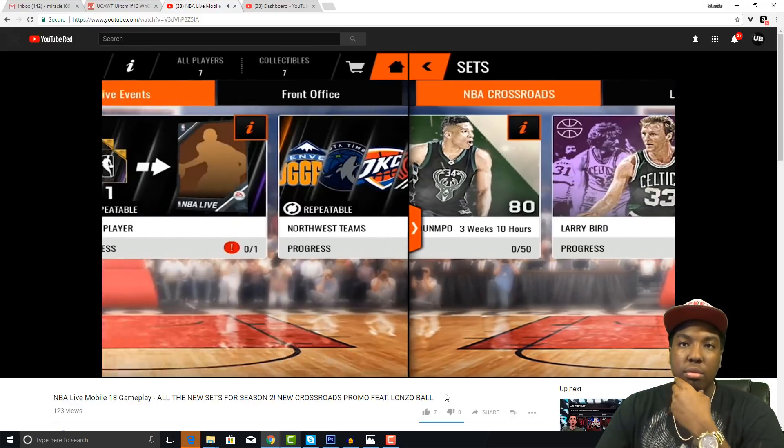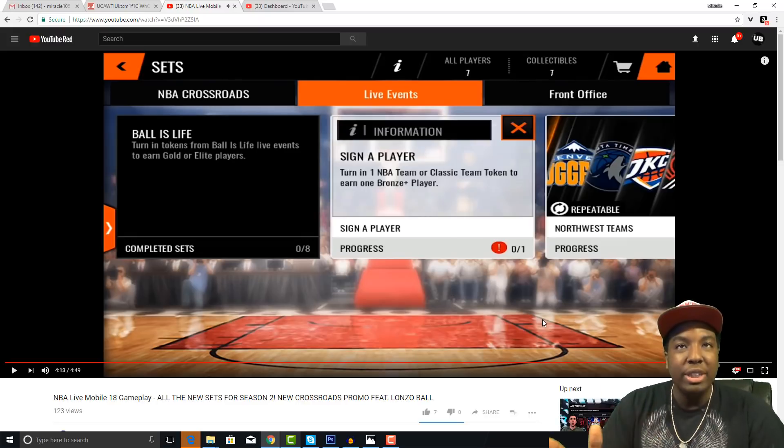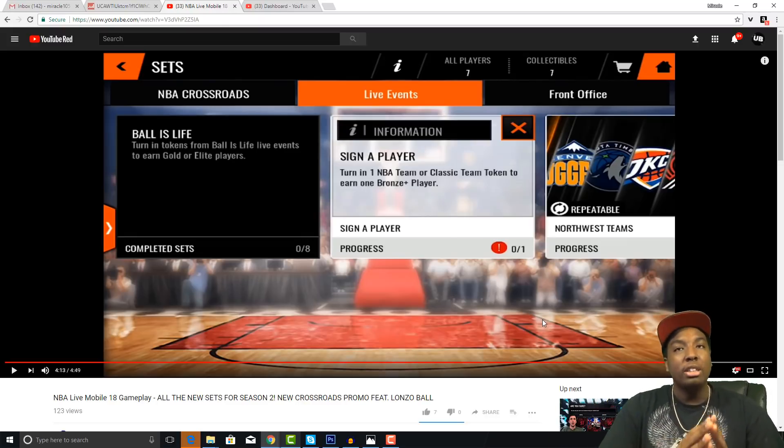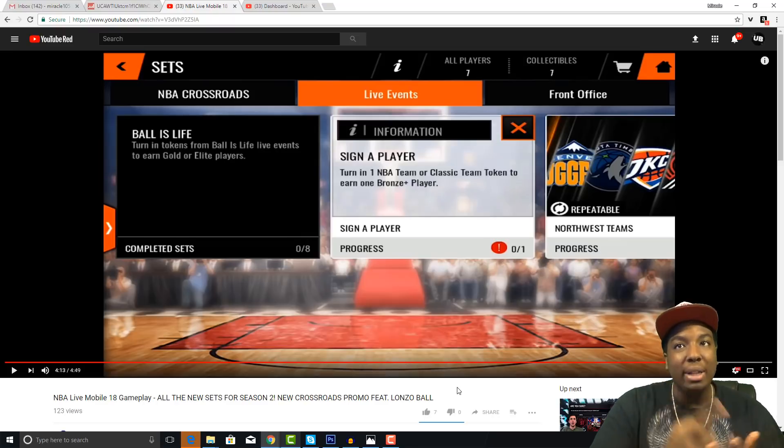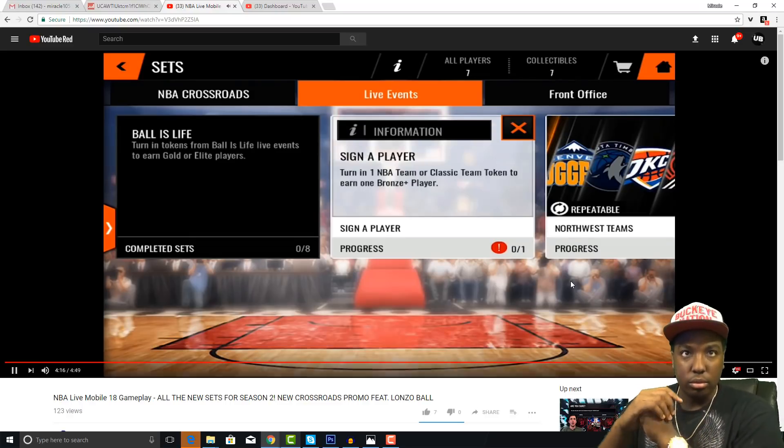Now we're going to take a look at the live events tab. No other game changers have gone under the live events tab yet. The first set right here says 'Sign a Player' — to complete this set you turn in one NBA team or classic team token to earn one bronze or better player. There's also 'Sign a Player' where you turn in one NBA or classic team token to earn one bronze plus player.